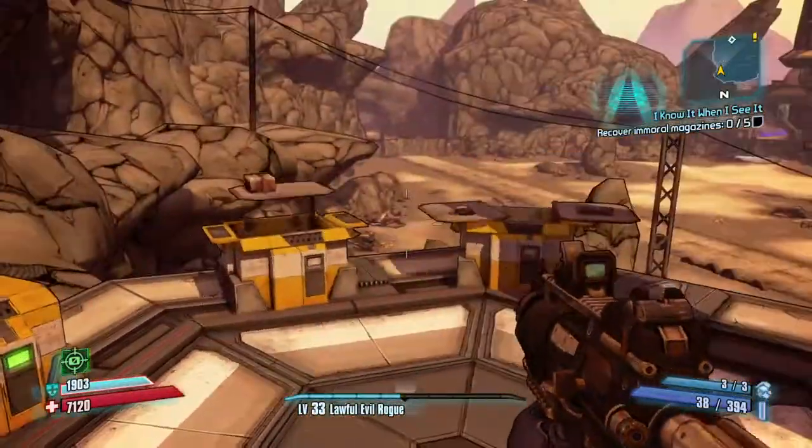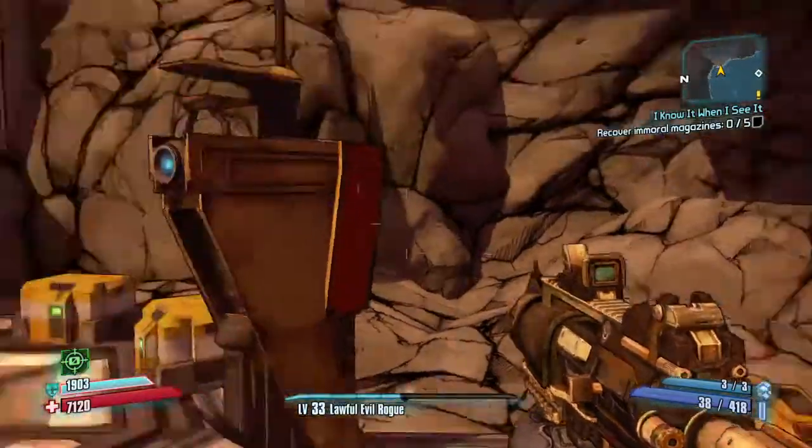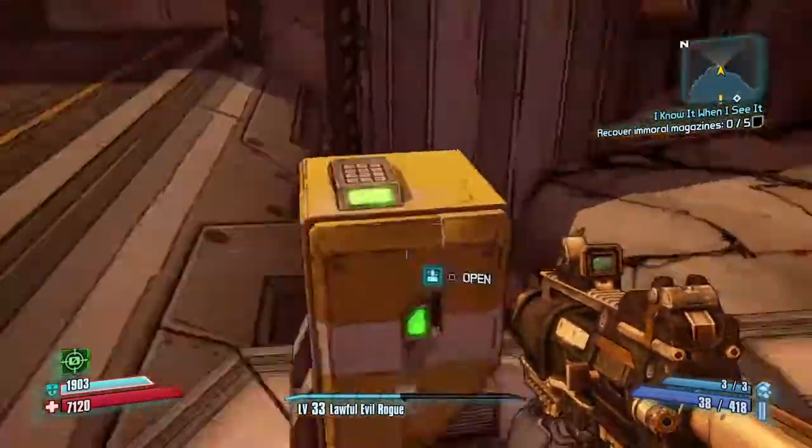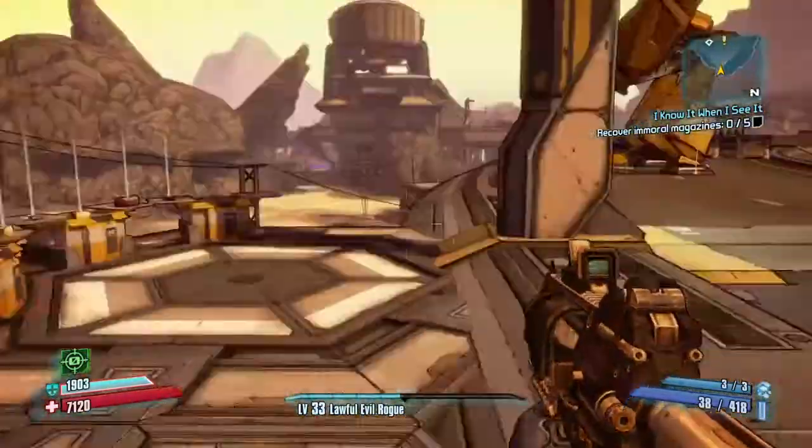There's actually loads of ammo crates and armour crates there — I don't know why, they're just there. I don't know if they can spawn loot midgets or not.